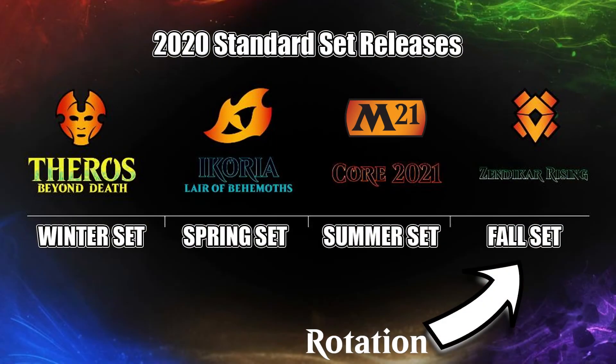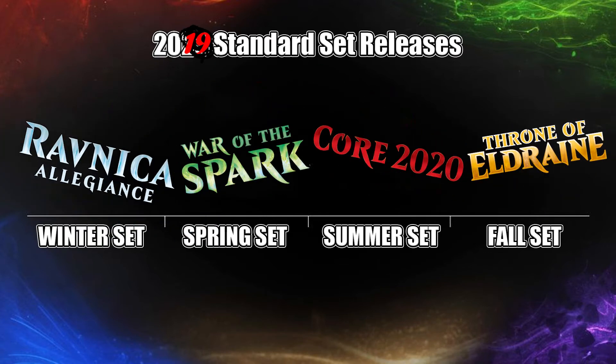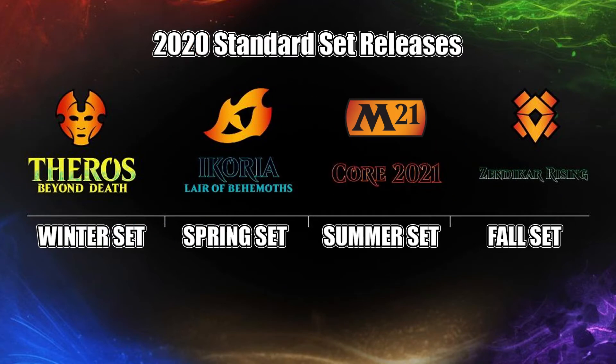Standard Rotation is a massive shift in what is legal in Standard that occurs every year with the release of the fall set. Last year, rotation happened with the release of Throne of Eldraine, and this year it will happen with Zendikar Rising. Generally, whenever a standard set is released, it causes major change within the Standard meta and increases the power level. Rotation is the time where that power level can be decreased by rotating out 4 sets from the meta. You go from 8 full-size sets to just 5. So let's break down exactly what happens.